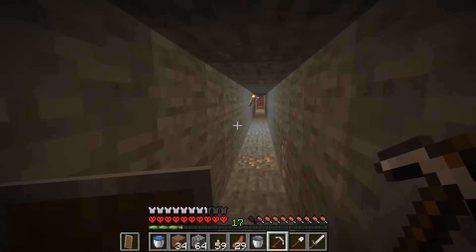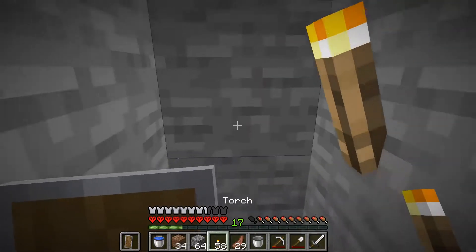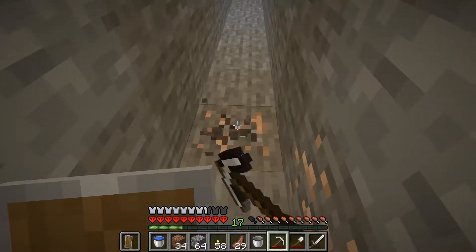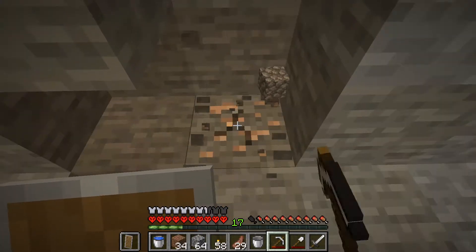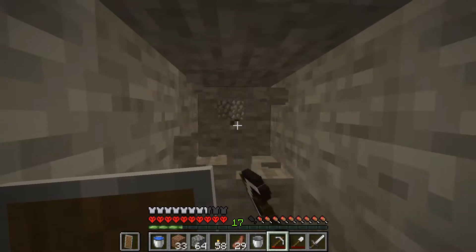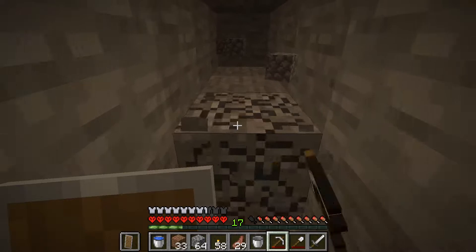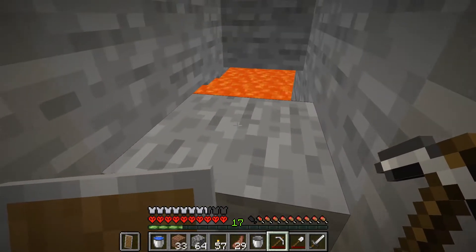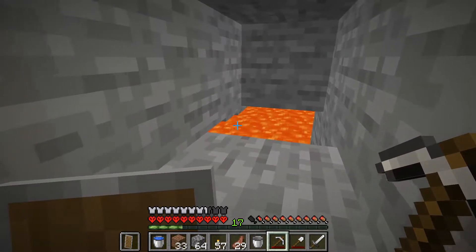I hear skeletons. I'm deep in the strip mine right now and they are very close. Sounds like one was just dying — I'm not sure what's going on. Maybe he fell in the lava or maybe not, maybe there's multiple. Need to be very careful. I have a feeling I'm about to dig into a cave. I can hear them, they're so close — they're on either side of me at the moment. Here's some lava. The skeleton sounds like it's coming from that way, so I bet the lava pool goes this way.